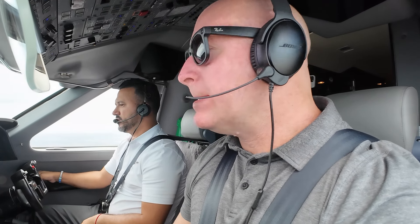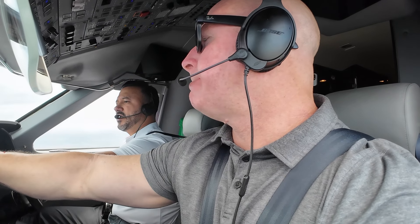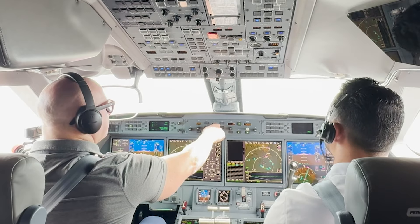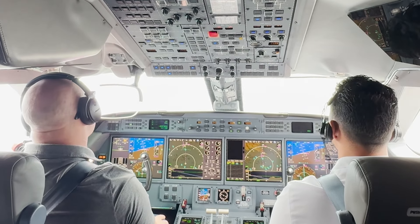Approaching Gulfstream 279 Whiskey Romeo, level 5,000. Gulfstream 279 Whiskey Romeo, enter right heading 0-4-0, descend and maintain 4,000. Right heading 0-4-0, descend and maintain 4,000. Air 279 Whiskey Romeo, report the Scottsdale Airport in sight, 11 o'clock, 10 miles.